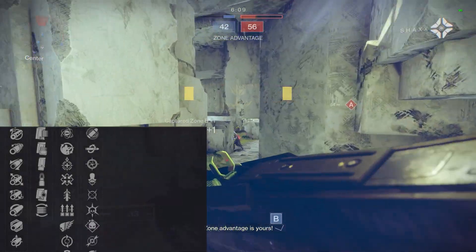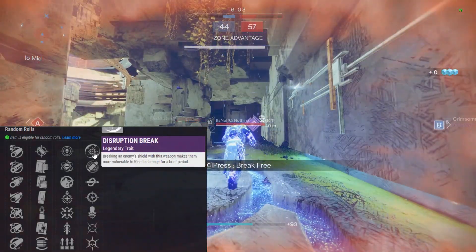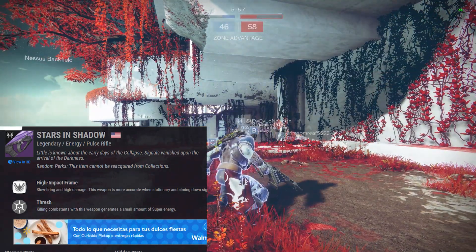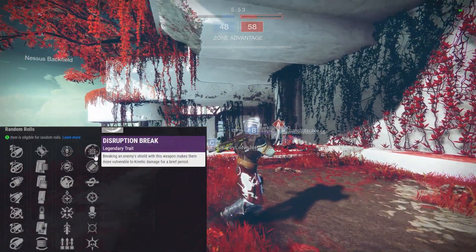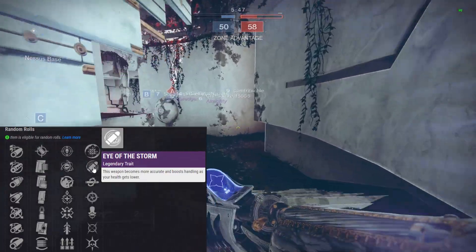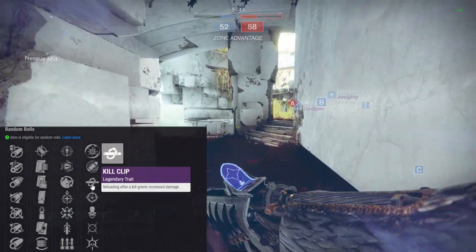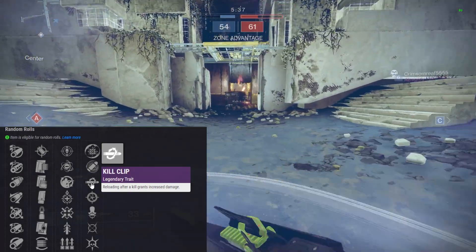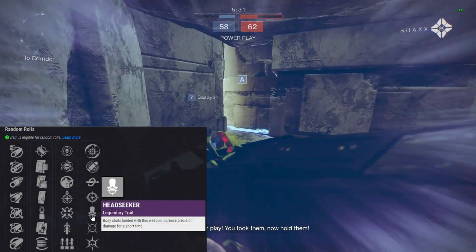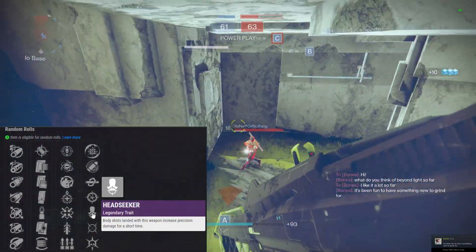Moving into perk column two: Disruption Break makes targets more vulnerable to kinetic damage after breaking their shield — since this is an energy weapon, that's relevant. Eye of the Storm makes the weapon more accurate and boosts handling as your health gets lower. Kill Clip grants increased damage on reload after a kill — always a solid pick. Snapshot Sights gives faster time to ADS — I'd really enjoy Snapshot on this weapon for PvP.